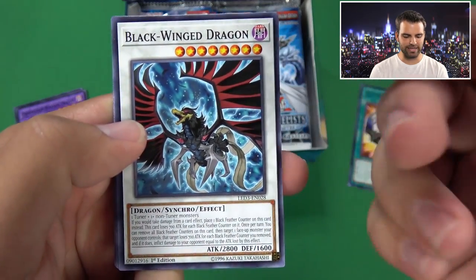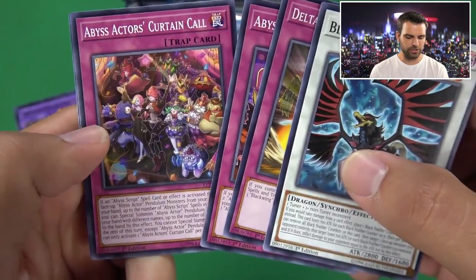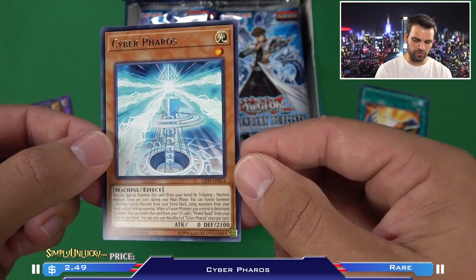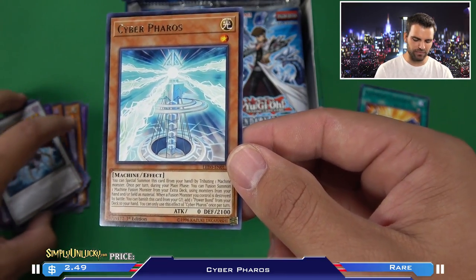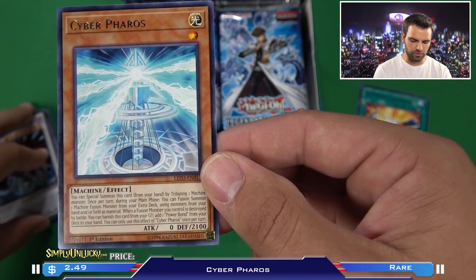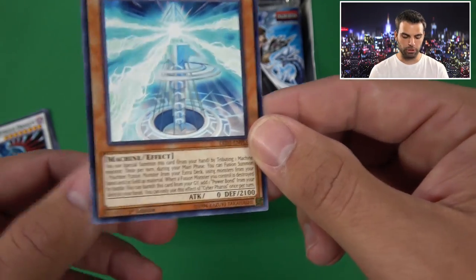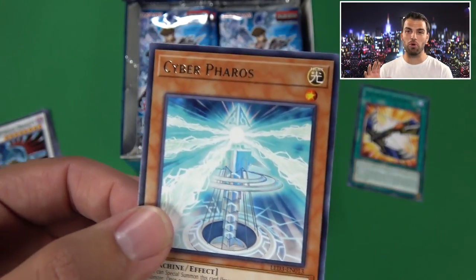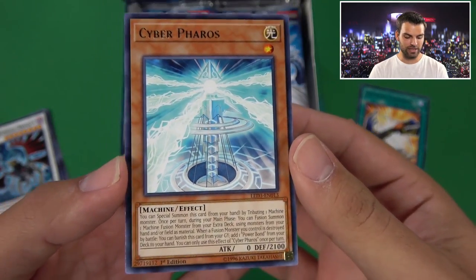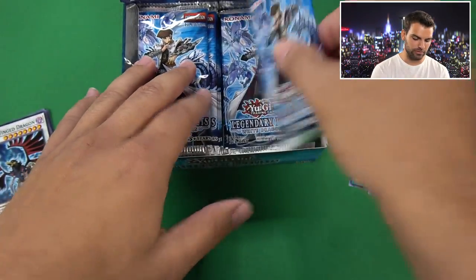Next pack: Black Winged Dragon - and there's a new rare in here that can just straight special summon this guy. Also Delta Crow, Anti-Reverse, Abyss Actors Backstage, Curtain Call, and Cyberpheros. This card is insane. You can special summon it from your hand by tributing a machine monster. Once per turn during your main phase, you can fusion summon one machine fusion monster from your extra deck. And when the fusion monster you control is destroyed by battle, you can banish this card from the grave to add a Powerbond from your deck to your hand. Powerbond is like one of the more valuable machine-type cards ever made. This card straight searches it out - absolutely phenomenal.